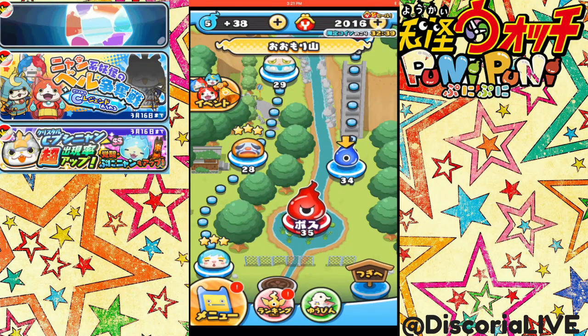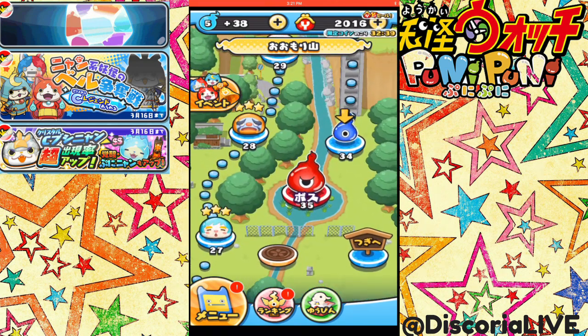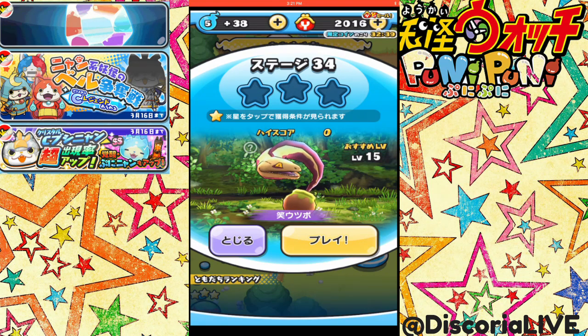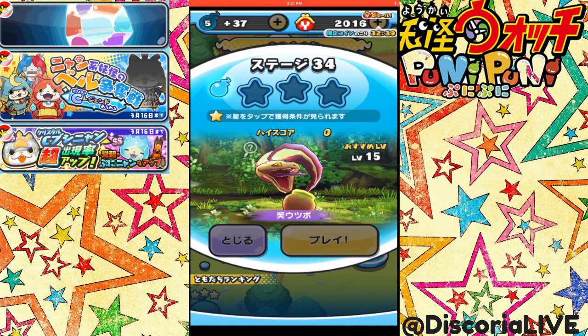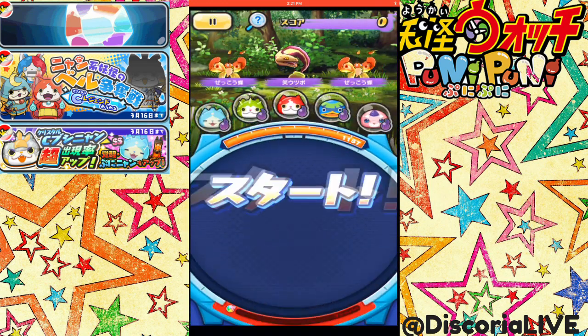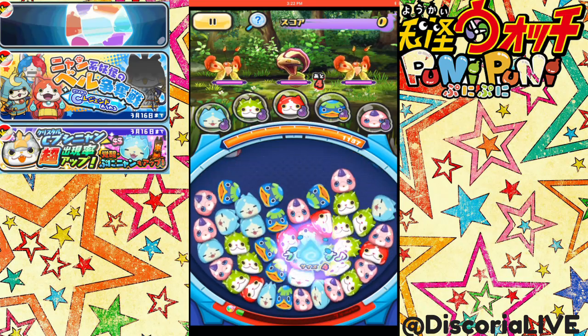Alright, let's continue on here with level 34. Which yokai will it be? Is this Kroonger? Or there's another name — I think Kroonger is the other color. I remember one of them, but not the other one.